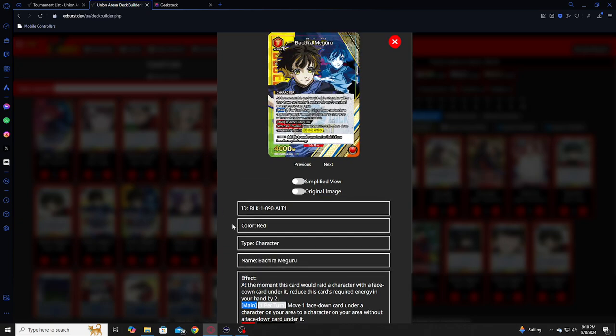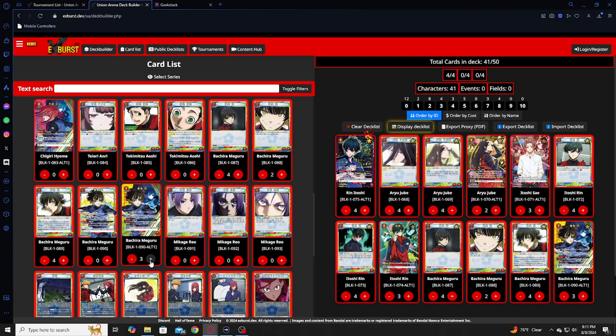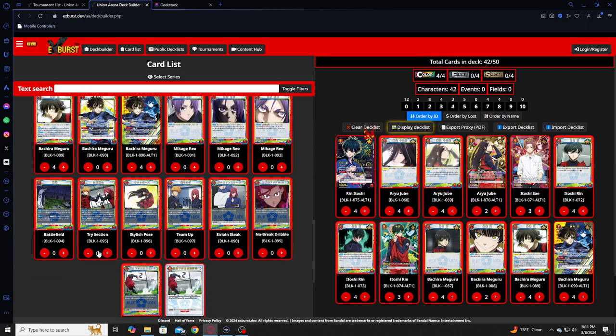The second boss of the deck is the other Bachera. This guy is ridiculous. All main, you can move a card underneath him, and then give a card double attack. You can give himself double attack — every character gets double attack as long as he has the ball, and he can move the ball around wherever he wants at any time. If you could activate this during a battle and move it around with multiple of him, it'd be broken. That's probably why you can't use effects during battles. Four of them, have to have it.